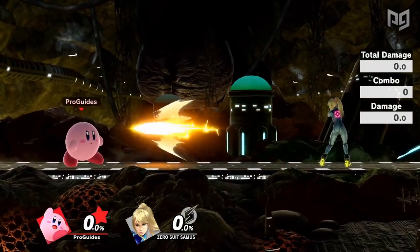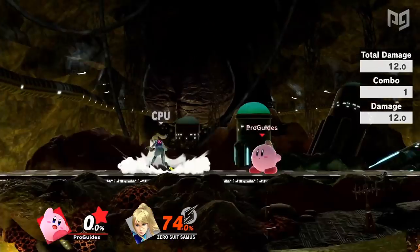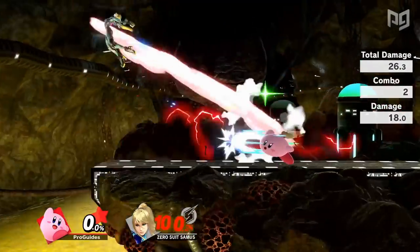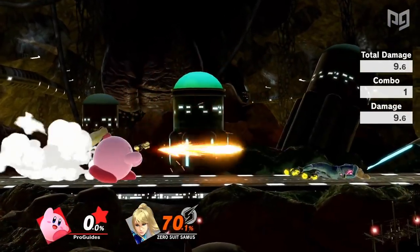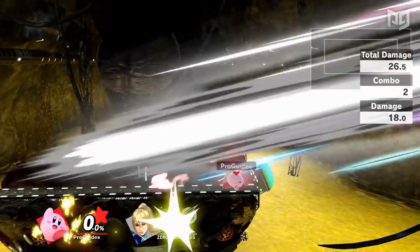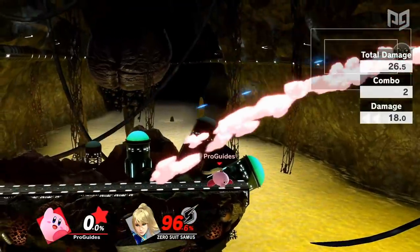Similar to Corrin's Dragon Fang Shot, Zero Suit Samus's Paralyzer is a projectile that starts combos. Even half-charged, Kirby can combo this move into forward smash to confirm KOs. Paralyzer is also great for tech chases, which Kirby is pretty good at setting up for, and combined with the power of his F-Smash makes for a scary situation for a light character like Zero Suit Samus.